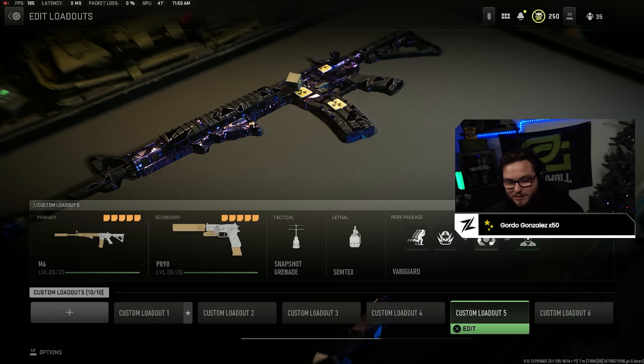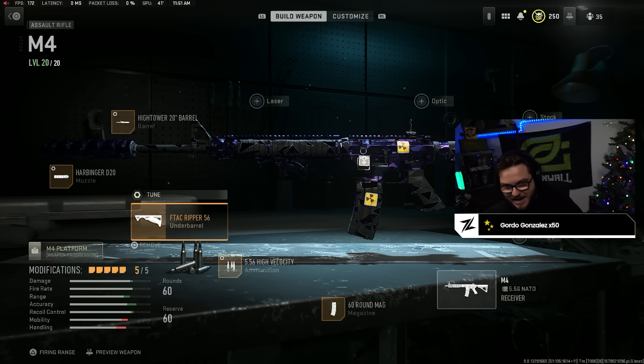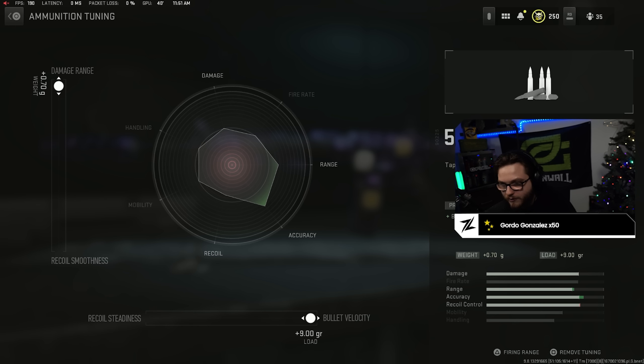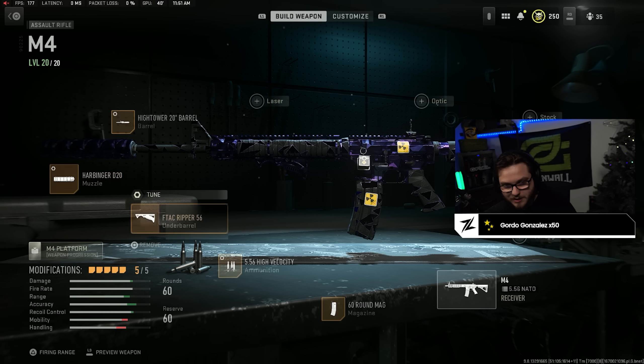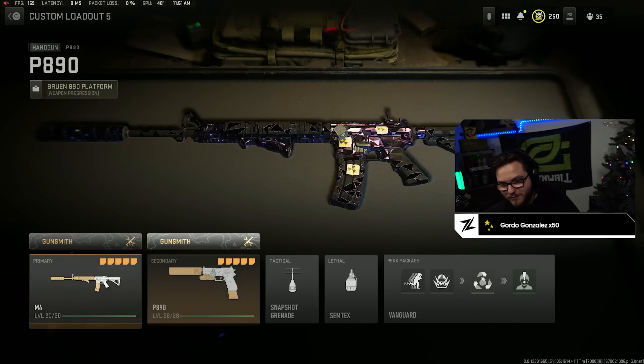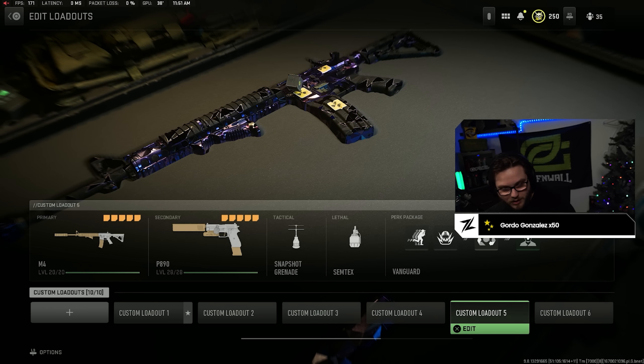Class number three out of five is very similar to the last one — basically the exact same, just a small tweak. If you don't really mess with the TAC-56 as much as the M4, here's almost an identical class with the same attachments built and tuned for recoil control. The ADS on both guns is a little on the slower side, but you will have no trouble beaming kids even with iron sights from a very long distance. Again, very aggressive classes. All tuning is essentially identical to the TAC-56 — pure recoil control, damage range, and bullet velocity.